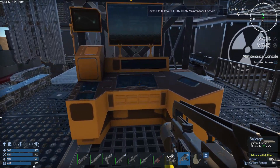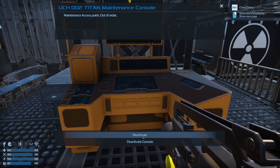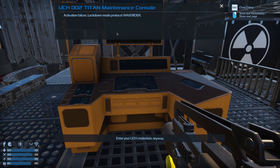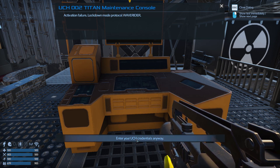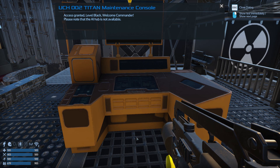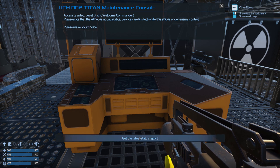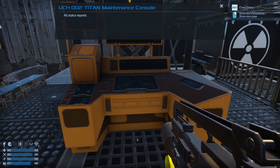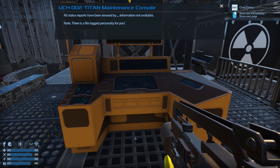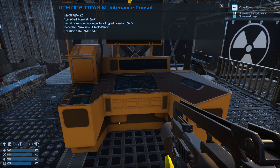We landed right next to the thing. Maintenance console - maintenance access point, out of order, reactivated. Activation failure. Lockdown mode - Protocol Wave Rider. Access granted, level black. Welcome Commander. Please note that the AI hub is not available - services are limited while this ship is under enemy control. All status reports have been erased. Note: there is a file tagged personally for you, signature M.